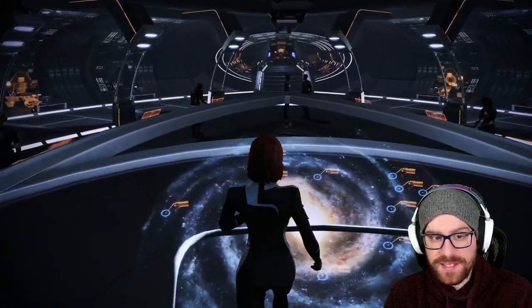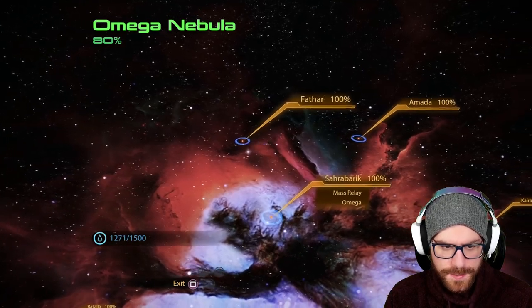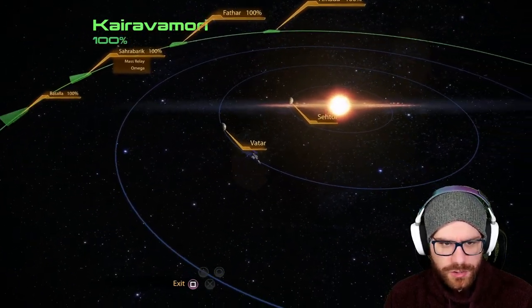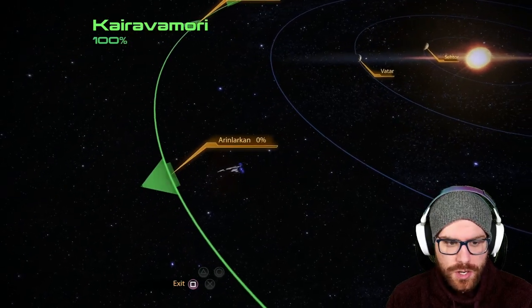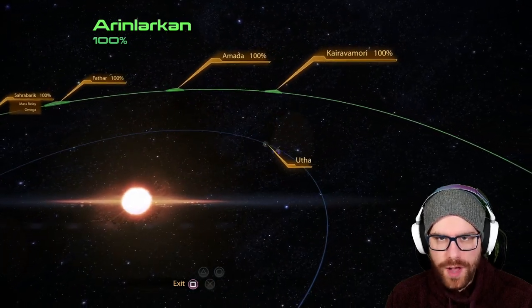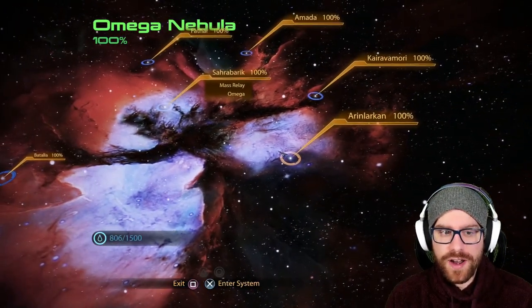Let's scan some more planets and see where our next objective is. Leaving the Fahar system, we're going to head to Kyra Vimori and start 100%-ing these systems. We're not really in a place where we need to scan for a bunch of resources, so we can do a quick pass. Almost all of the planets in this system are rich — all three of them, in fact. We head to Aeron Larkin, the final cluster in the Omega Nebula — it has just one planet, Uthah, which is a rich planet. We've 100%ed this entire area.